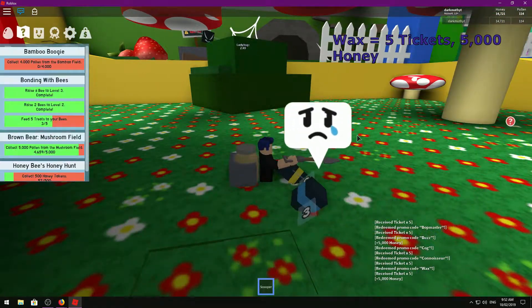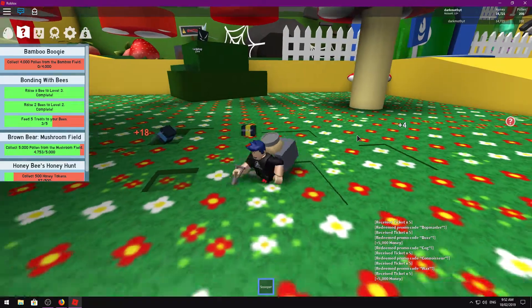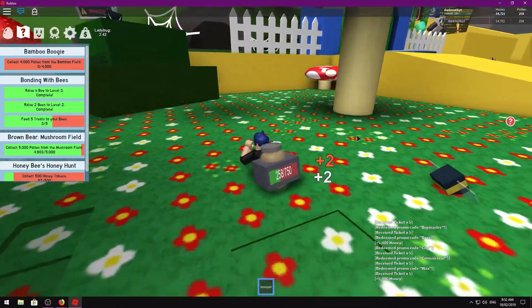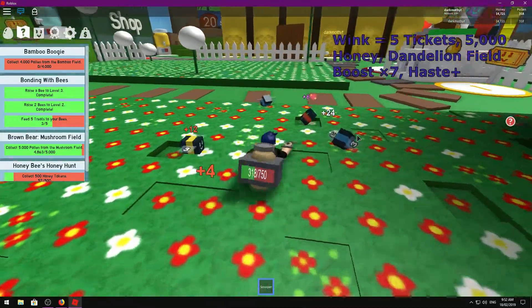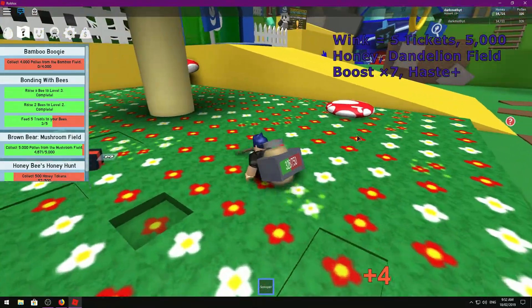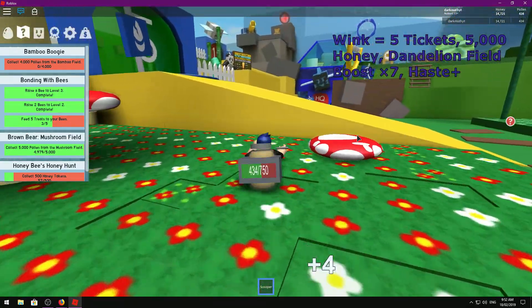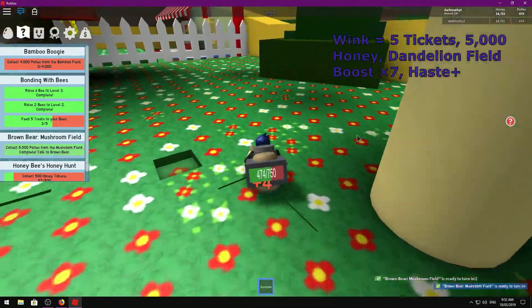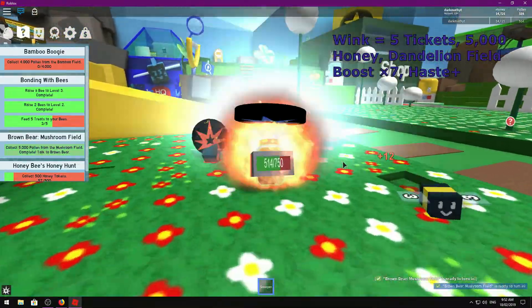The remaining codes are just way too overpowered or they've got field boosts for fields I don't have access to at the moment. The next code is Wink — W-I-N-K — that'll give you five tickets, five thousand honey, a Dandelion Field Boost times seven, and Haste as well. So if you need pollen from the dandelion field, that's a really good one to use.